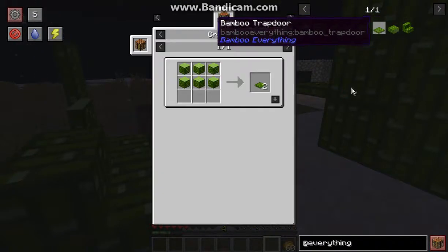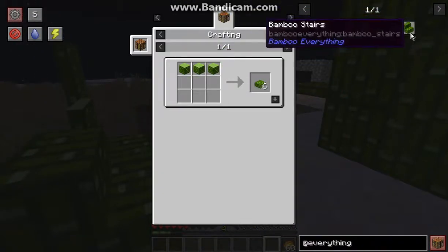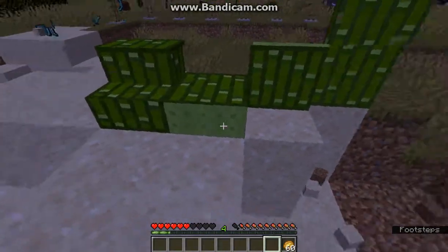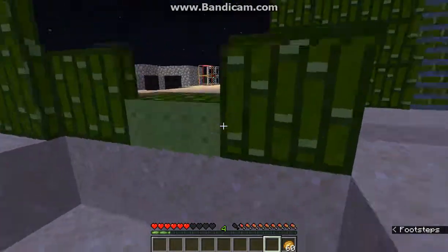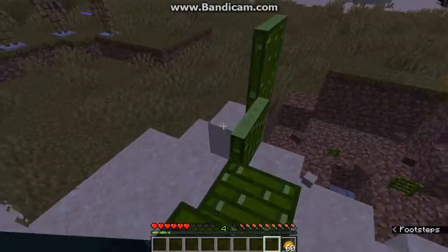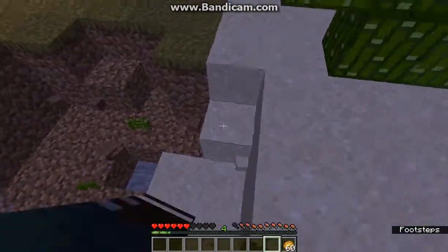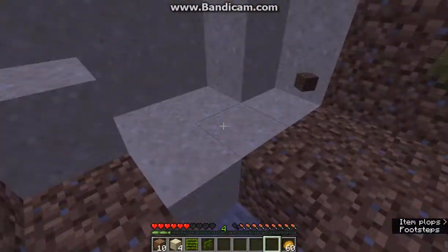Other than that, trapdoor, slabs and stairs are now available. You can see the texture there. It sort of appears out of that, whenever you can see the ends of the Bamboo Bundle.